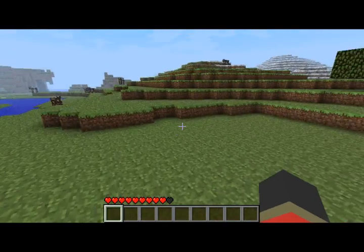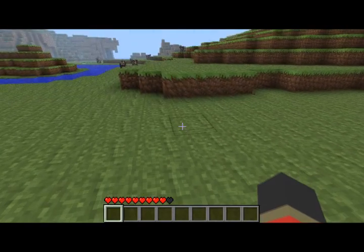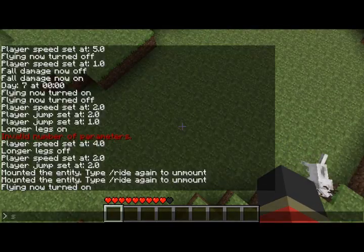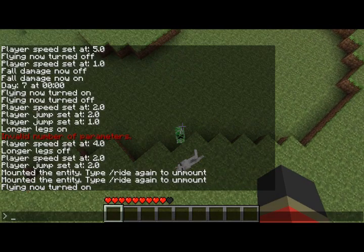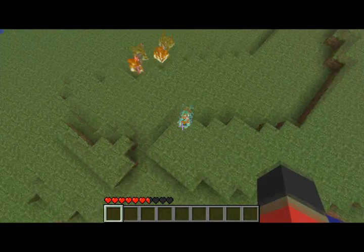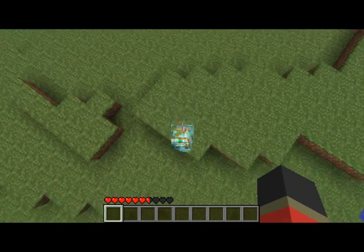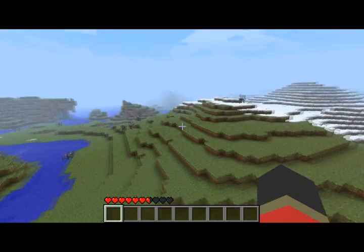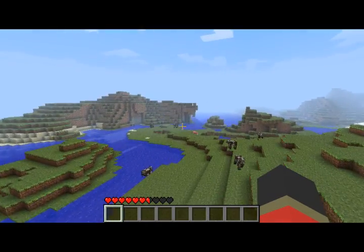Another thing you can do with this mod — I personally can spend hours on end doing this. I'll spawn a creeper, point at him, type 'weather lightning,' and there you go. I can actually just hit anything with lightning and I find it entertaining. So you have a supercharged creeper — he just died from fire, because while it's not raining, normally the water from the rain would put him out.